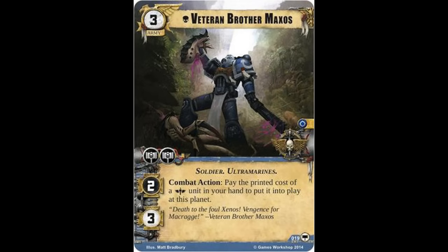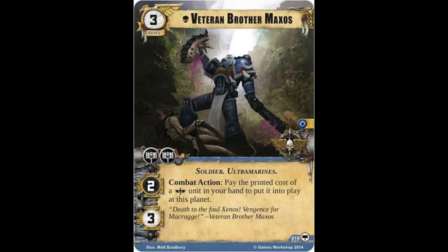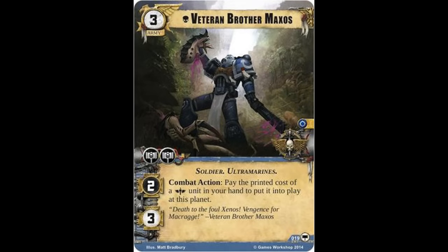Simply by merit of having that unique tag, Maxos is able to exhaust for you to play No Mercy in order to cancel what could prove to be a critical shield card of your opponent. The last thing to mention for Veteran Brother Maxos is that even though he has a potentially enormously powerful ability, keep in mind that it results in your putting units into play as opposed to deploying them. As the Space Marines — like so many other factions — possess a support that can reduce the cost of deployed units, that ability unfortunately does not give you the opportunity to trigger that cost reduction effect.